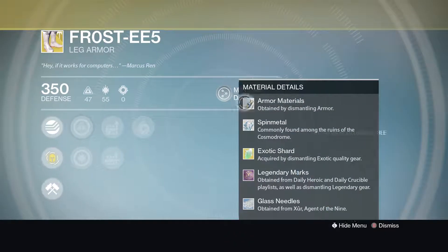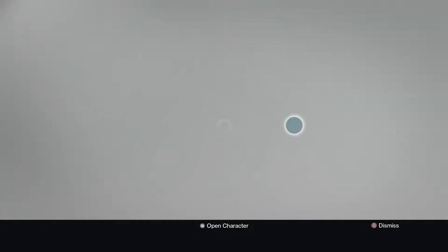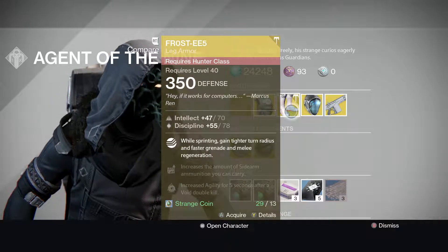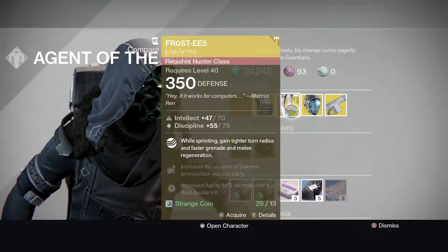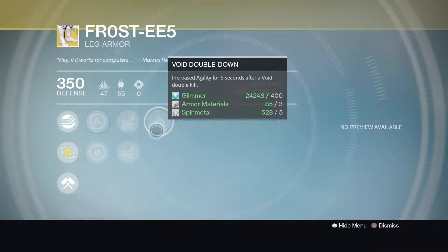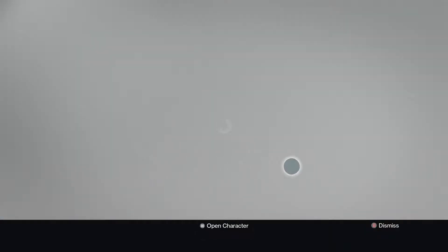Now we're looking at the Frost EE5 for the Hunter. I don't have this for my Hunter, but I don't think I'm going to buy it because I don't really use my Hunter — all I use is my Titan. Intellect 47, max 70. Discipline 45, max 78. The special is called Rapid Cooldown: tighter turn radius while sprinting, increased grenade and melee regeneration while sprinting, and Void Double Down — increases agility for 5 seconds after a Void kill.